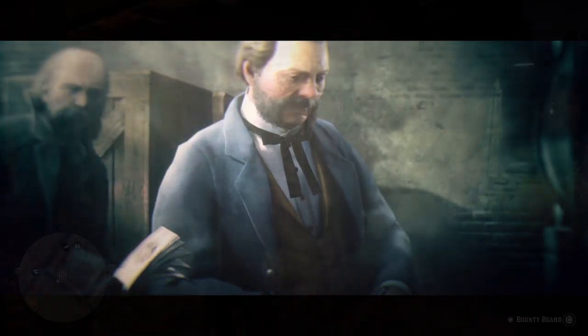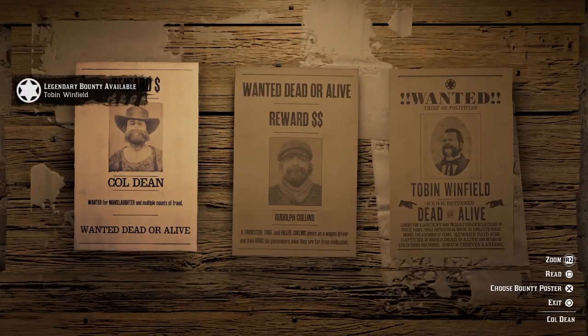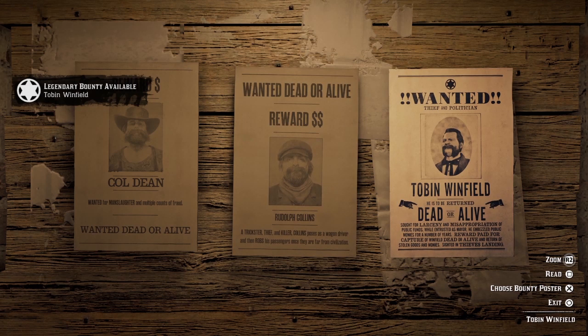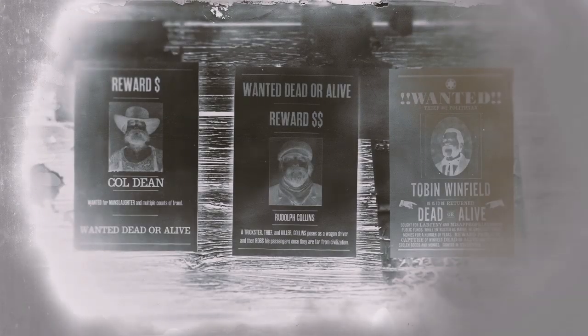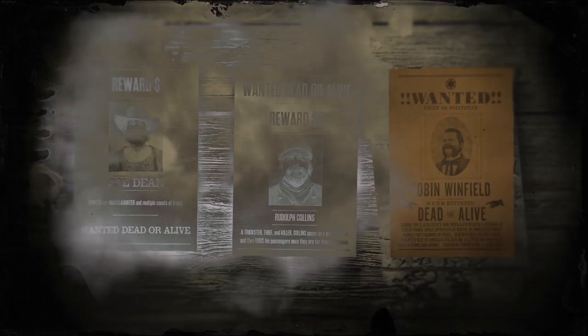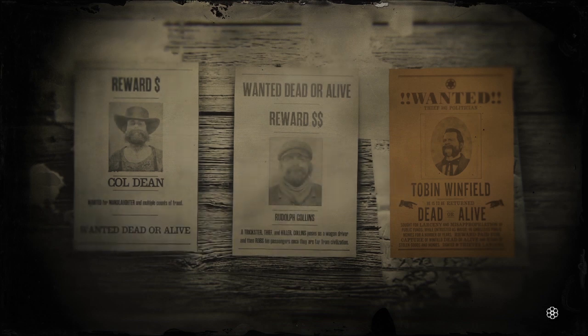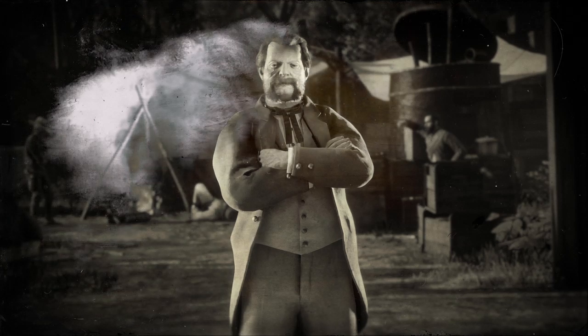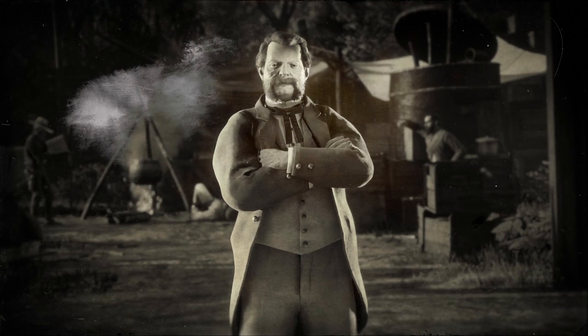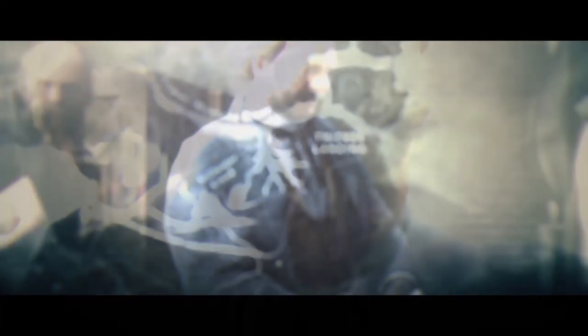To begin the mission to catch him, you need to go to your nearest bounty board in Free Roam to find the bounty poster. This poster states: wanted thief and politician Tobin Winfield. He is to be returned dead or alive, sought for larceny and misappropriation of public funds. While entrusted as mayor, he embezzled public monies for a number of years. Reward paid for capture of Winfield, dead or alive, and return of stolen goods and monies. Cited in Thieves Landing.